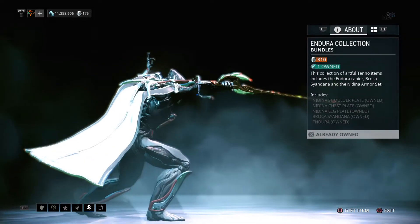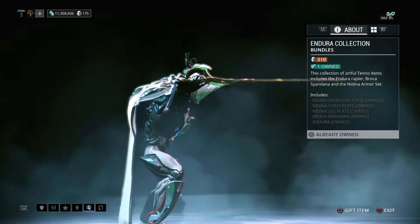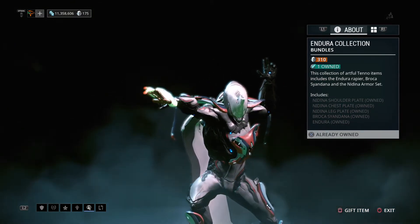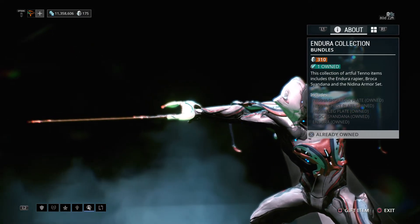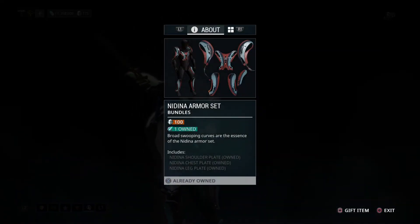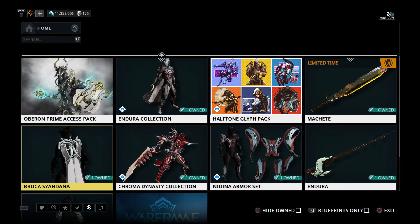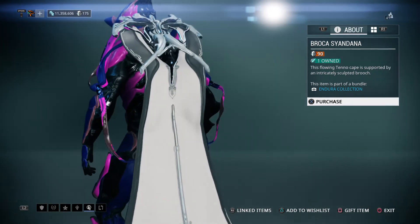You can buy the collection which includes the shoulders, legs, chest, syandana, and the new rapier weapon. It's 310 platinum for all four. But you could buy them individually — the armor set itself, which is the shoulders, chest, and legs, is 100 platinum. The syandana is its own thing at 90 platinum.